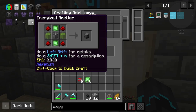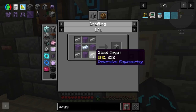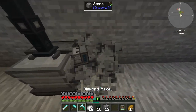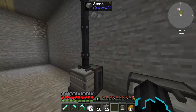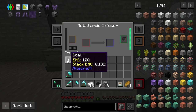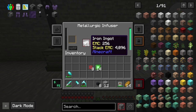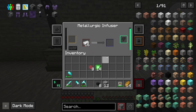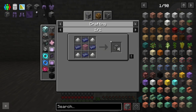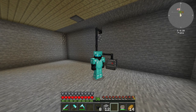We now have what we need to make most of the things. Oh wait — I forgot we need steel. To make steel I need another metallurgic infuser. I move it over here and run power to it. I dump coal in here, then drop the iron in — that turns into enriched iron. Then I put the enriched iron back into the metallurgic infuser together with coal and we get steel ingot, which we smelt into steel ingots.